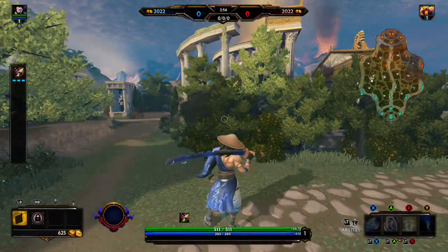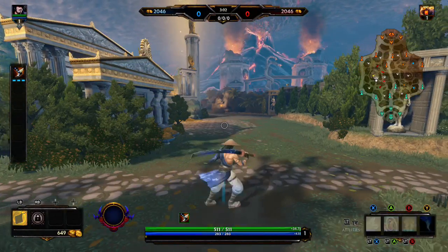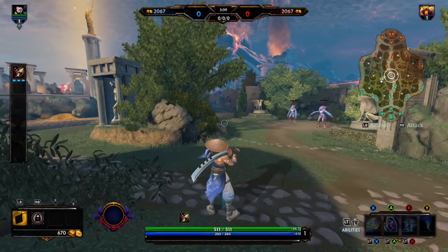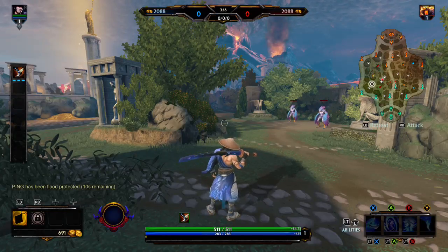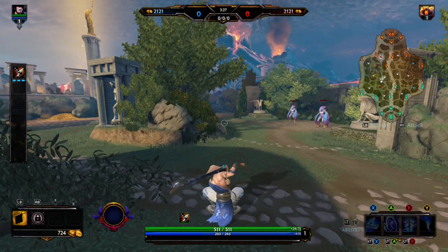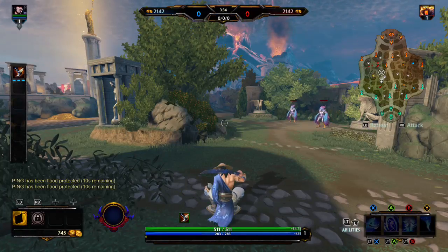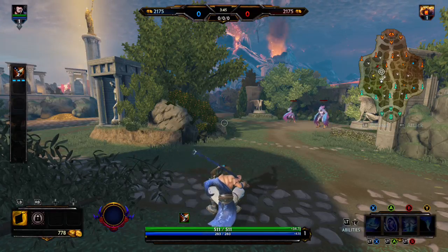You can also ward closer to the mid lane in those choke points. The advantage is that if the mid or jungler rotates from mid lane, you'll catch them much earlier — three or four seconds sooner, which is huge when you're trying to escape a gank. The downside is you won't catch every rotation; if they rotate down from back camps, that ward won't catch it. It's higher risk, higher reward, but those are your options for warding in the early game.